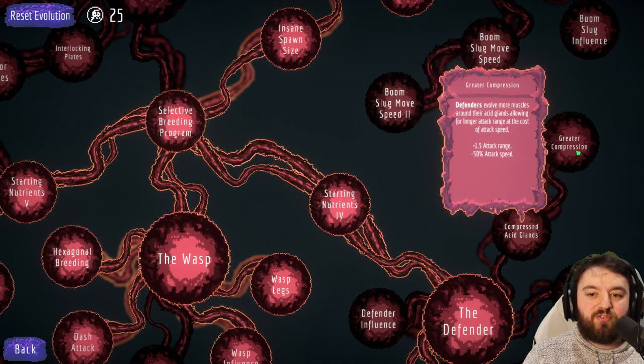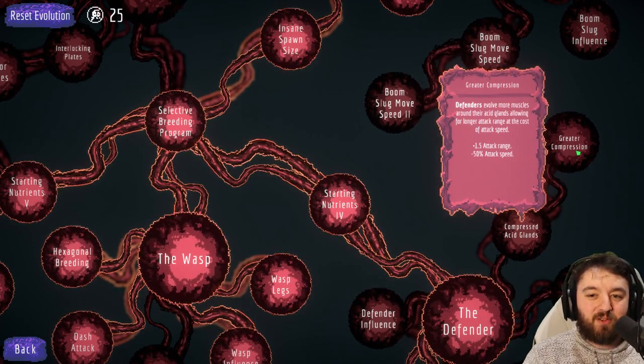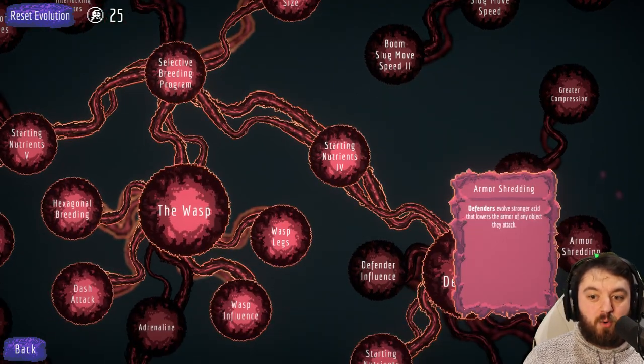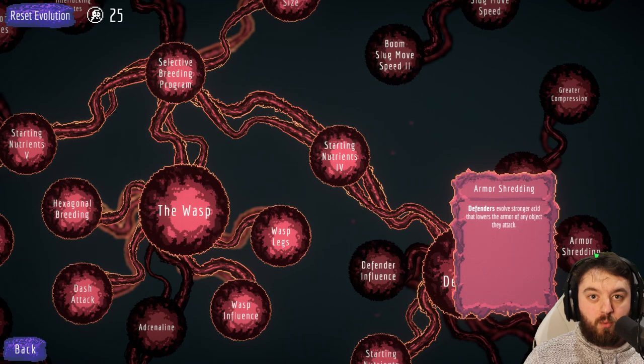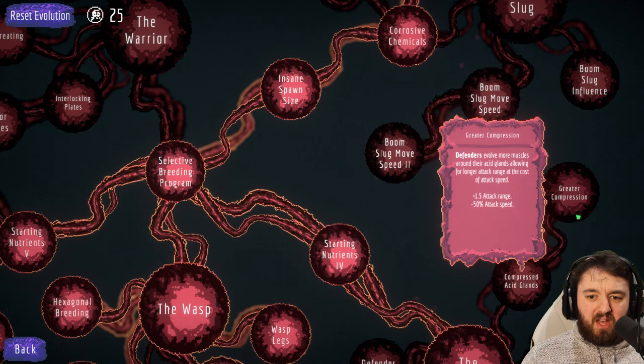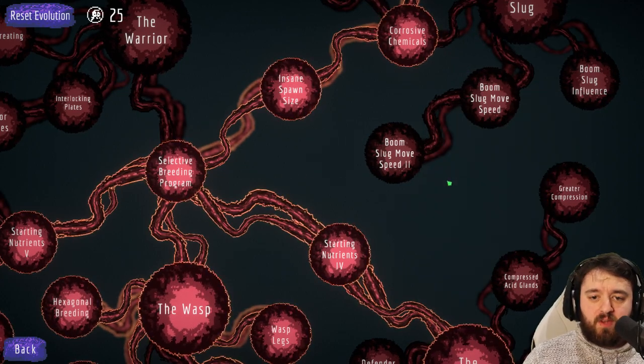Maybe just slightly less. But the loss of 50% attack speed halves their DPS. So at that stage, you're really hoping that they're there for lowering the armor so the other units can do a bit more of the damage. Of course, it does make them a long range turret.